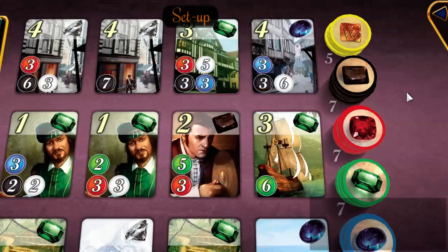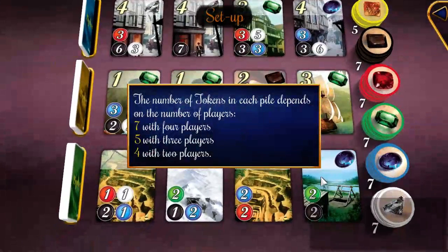There are also gold tokens, which are a wild token that can substitute for any of the other resource types.